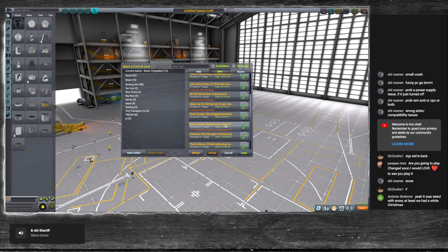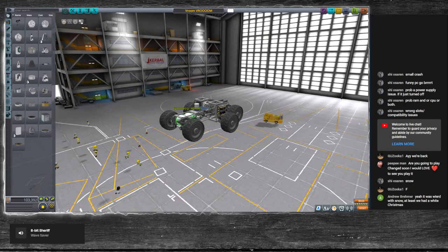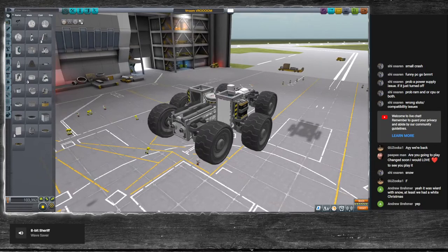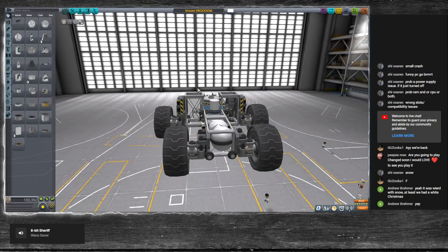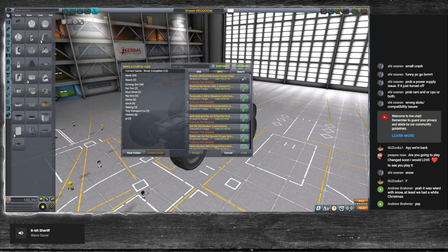Alright, popping back into the space plane hangar. We were driving Centered Orc's rover last — this was the one we just finished driving before we crashed. Centered Orc has safety features where the Kerbals sit on the sides, which I think is genius. I'm going to borrow that idea for another rover in the future. I tried to make a giant wheel rover one time where the whole rover was just one big wheel so it could not crash, but I couldn't get it to work.